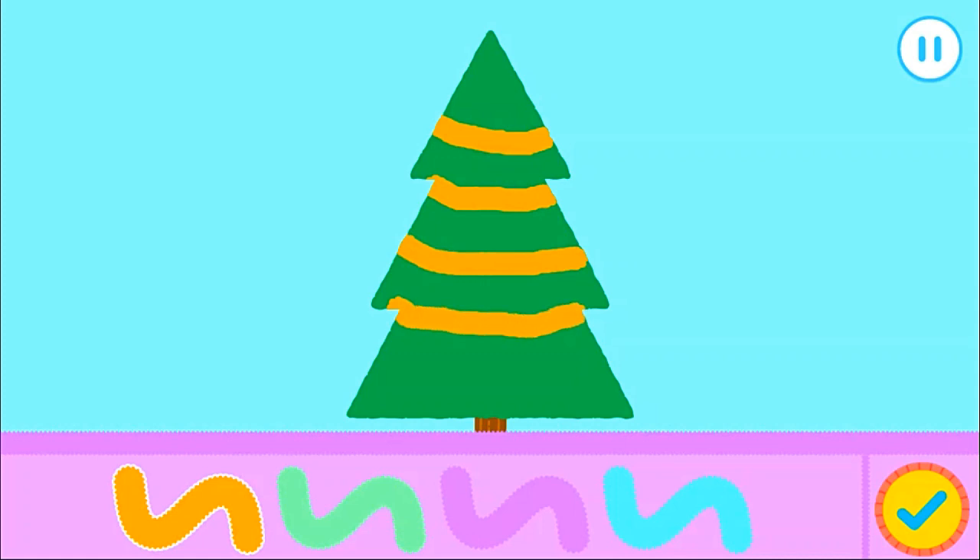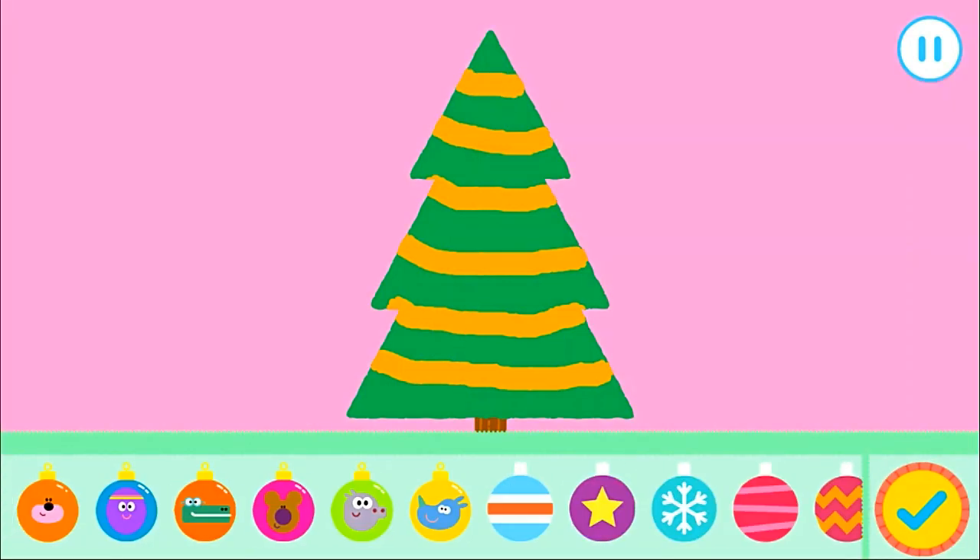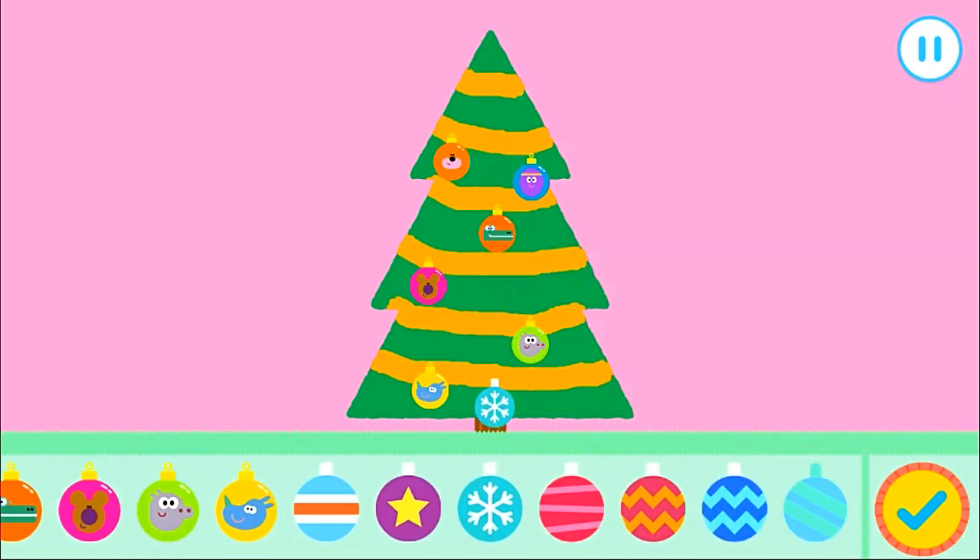Amazing! That's it, Squiddles! Let's put some fun decorations on the tree. Drag the decorations onto your tree. Press the tick if you finish decorating. That is much better, isn't it, Duggy?